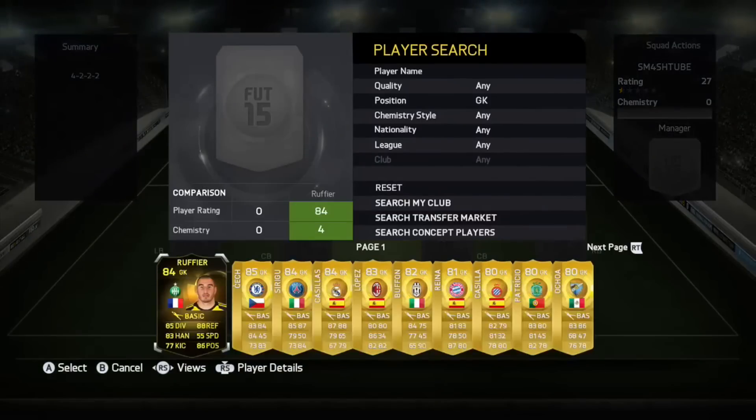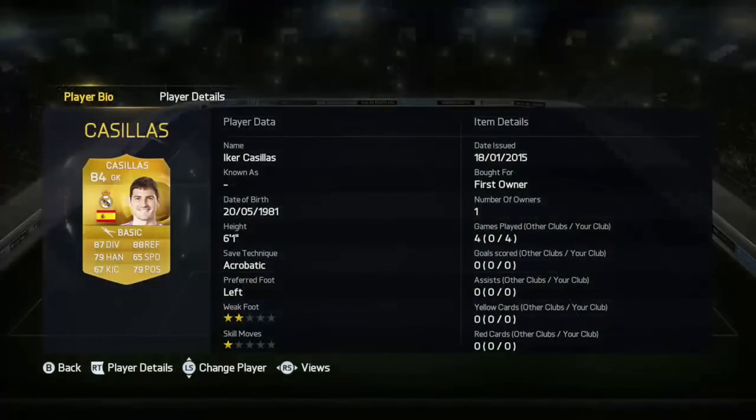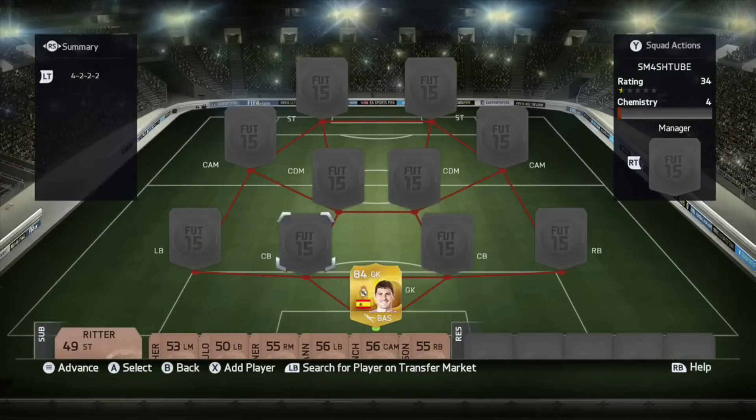Starting off this squad builder, we have Casillas in gold. He's got 87 diving, 88 reflexes, 79 positioning, 65 speed, 6 foot 1. He is a great goalkeeper.